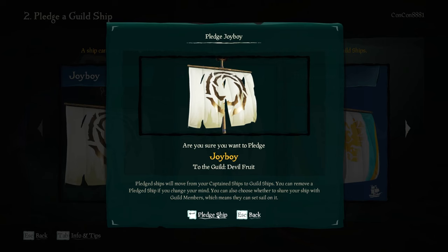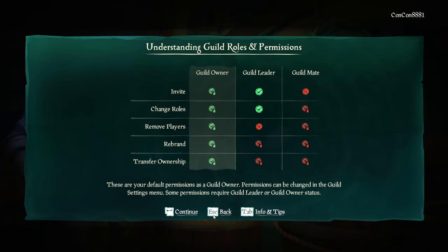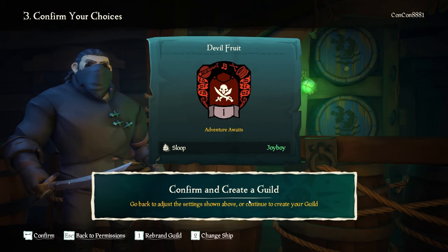I decided to pledge this new Sloop that I made called Joy Boy. Go ahead and pledge it, and then it will tell you the roles you have within your guild. You get Guild Owner, Guild Leader, and Guild Mate, and you can see what each one is able to do. The Guild Owner is obviously allowed to do a lot more things. The Guild Leader can change roles as well as invite new people, but you can also change some of these options so that all guild mates can invite their own friends so that your guild can expand nicely amongst your friend group.